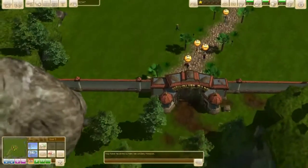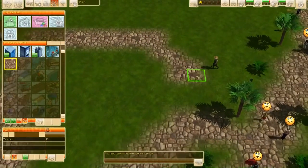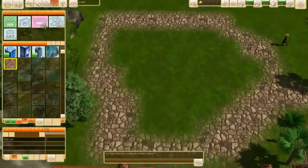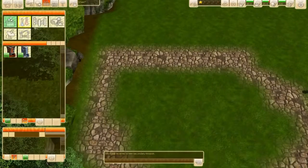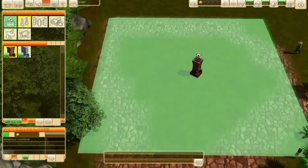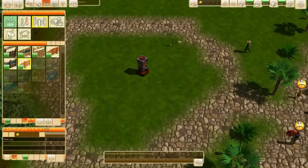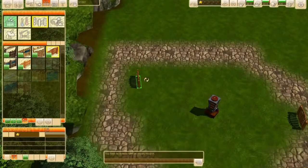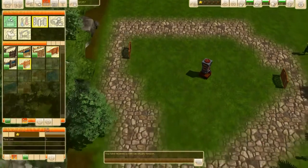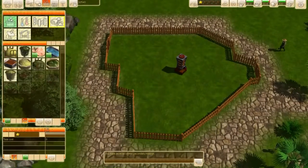Where am I going to build it? I think I'm just going to build it very small here — just a very tiny cage should be enough, like this. Place one of those there, get a small fence, get two gates, and build a fence in between.